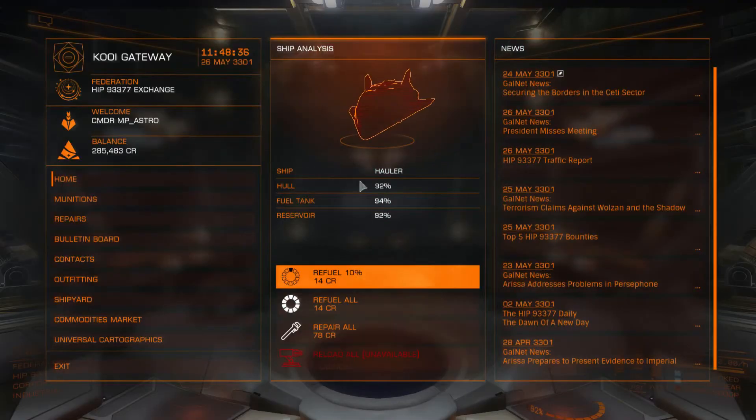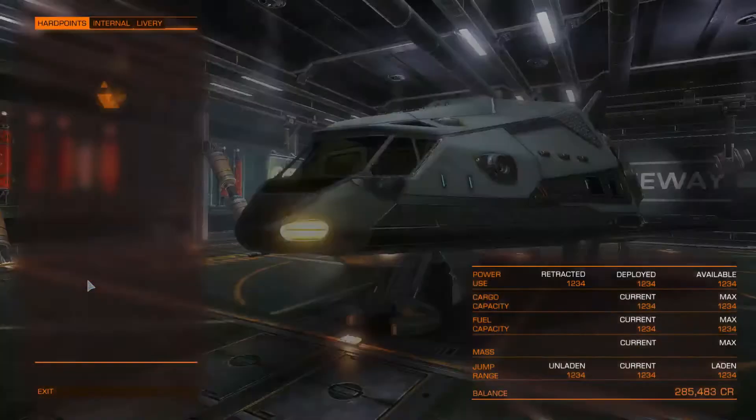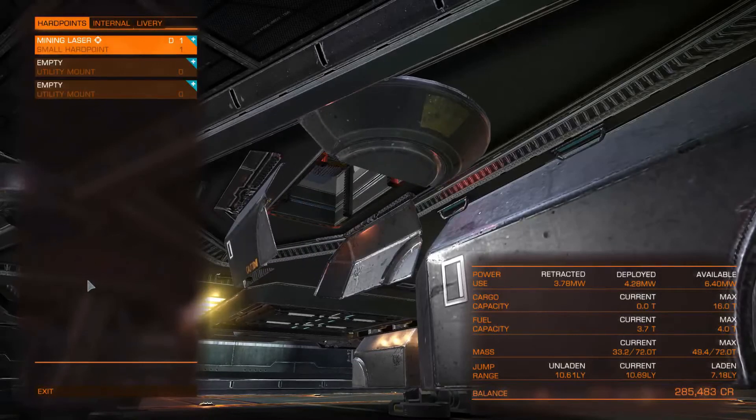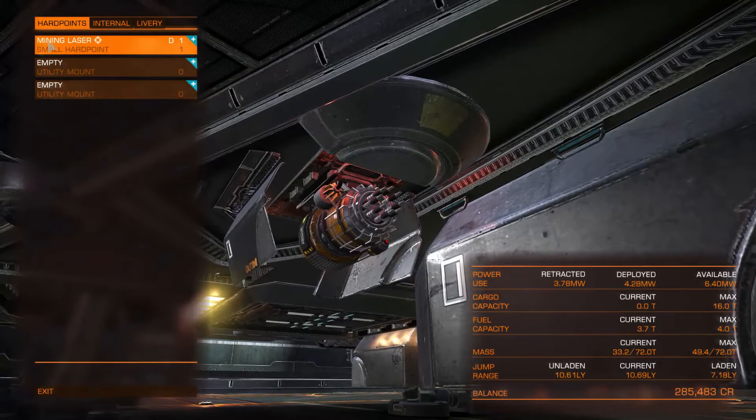Before we go out and start mining, we need to look at the ship and the outfitting. What I did was I used my Sidewinder to trade, fly back and forth between stations buying and selling stuff, until I had enough money to buy myself a Hauler. If we go into the outfitting of this Hauler, we can see that the standard laser has been replaced with a mining laser, which we need in order to actually mine the rocks.